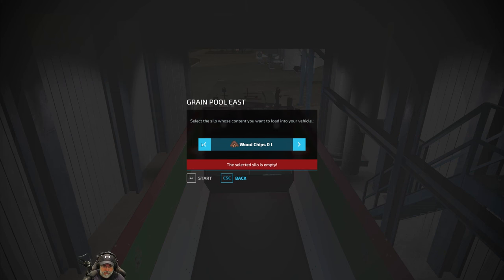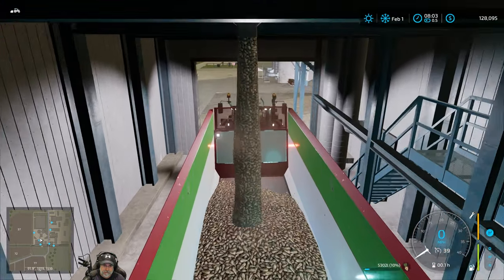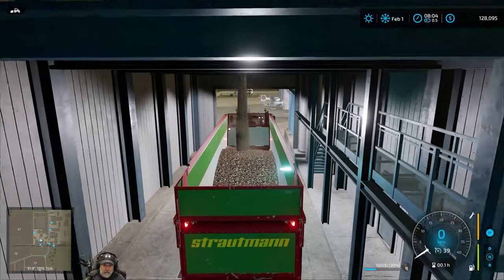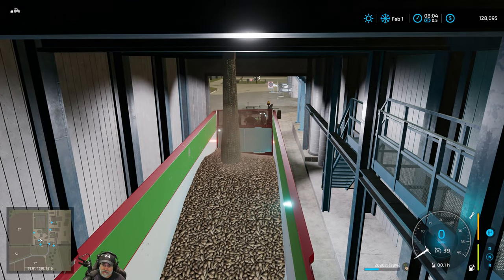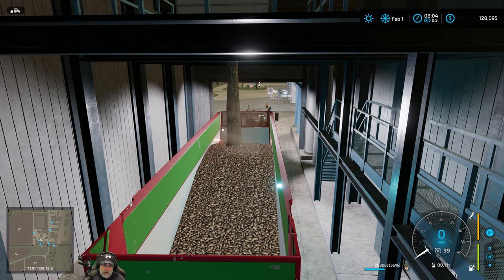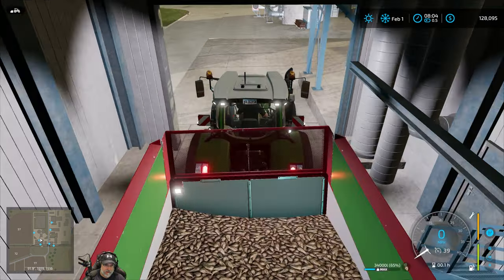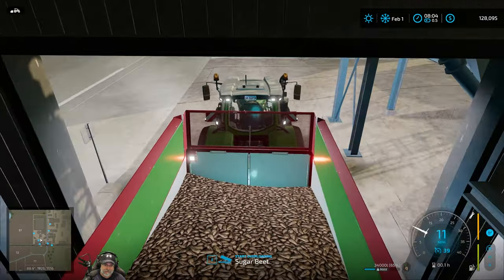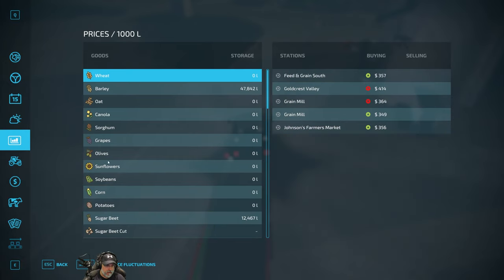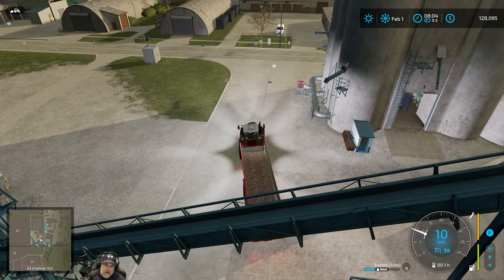All right, let's find the beets and load them up. We've got a pretty nice bunch of them — I did two big sugar beet contracts in October and November. Wow, we completely filled the trailer up in terms of its weight capacity. We still have 12,000 more liters in there — this will definitely jump-start our sugar mill nicely.